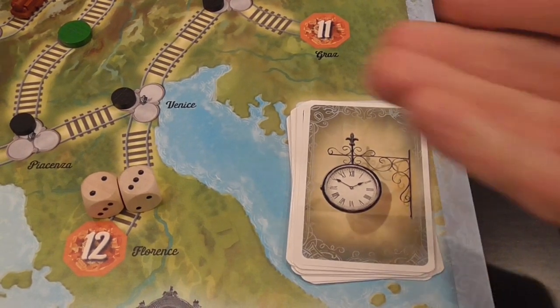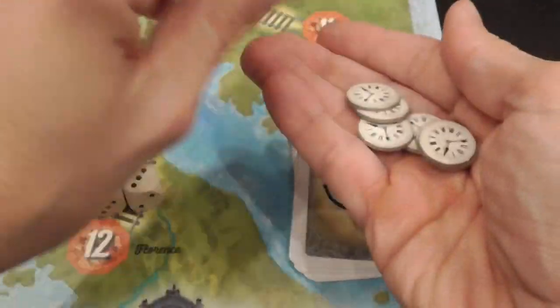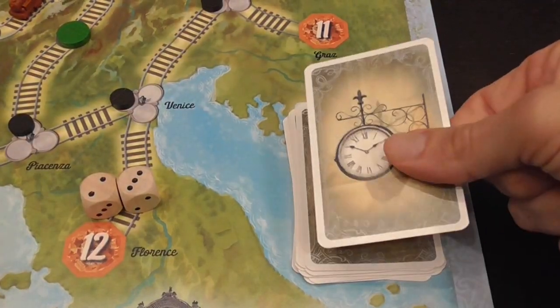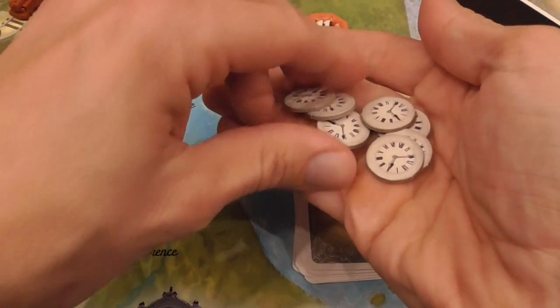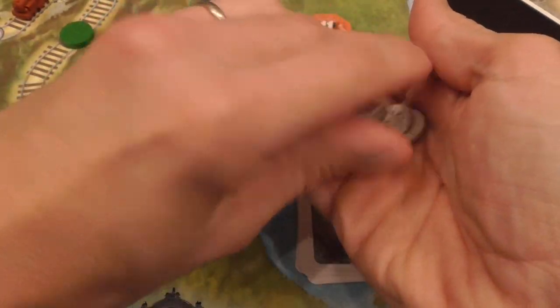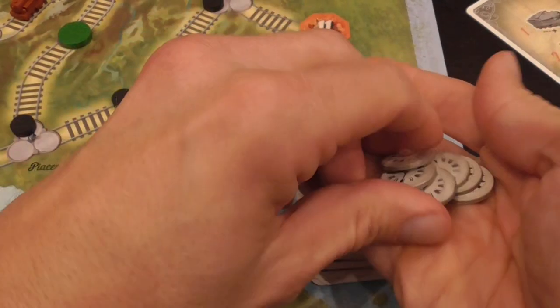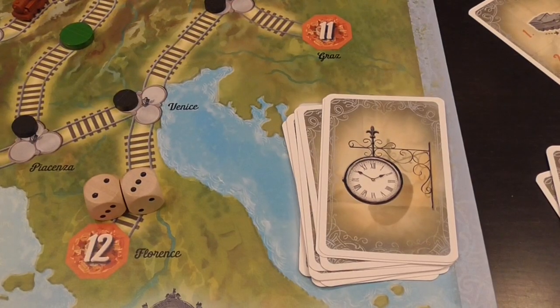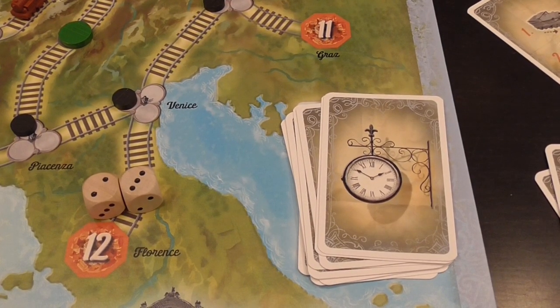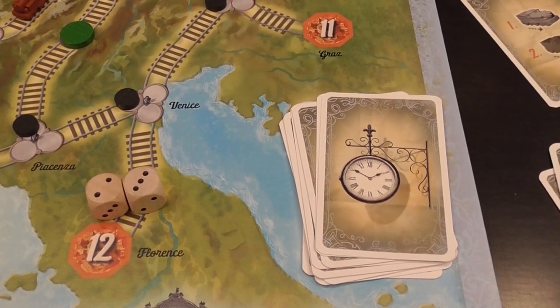These penalty tokens you remove from the stack accumulate: when the stack runs out, you take a card from the departure deck and discard it out of the game, then reset the stack. Next time it runs out from penalties, you lose another card. So not running your trains efficiently shortens your timer — your fuse, basically.